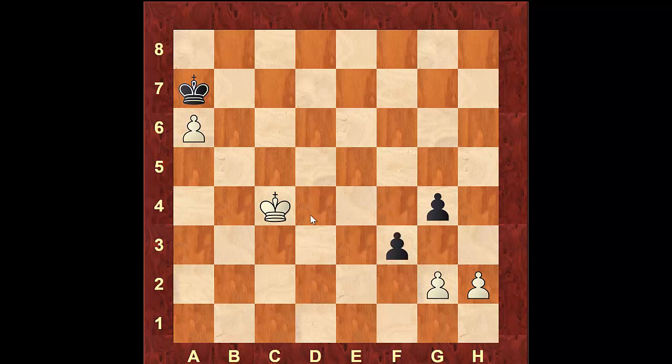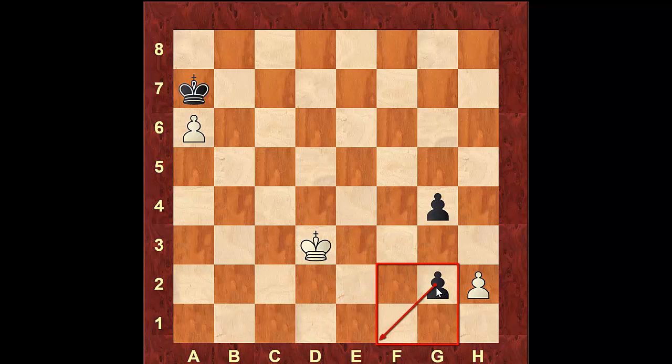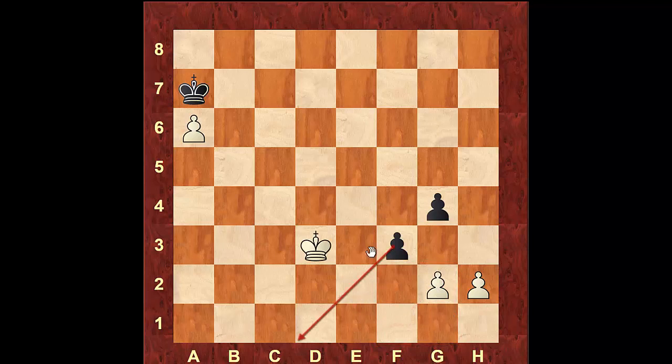Black will simply push the pawn, and you have to be careful — moving the king to d3 is a big mistake, even though it looks like we are in the square of the pawn and should be able to catch it. Remember, if the pawn takes another pawn and changes file, we will not be able to catch that pawn anymore. So king to e2 and then the pawn turns into a queen. If you step inside the square while the pawn can still take on another file, that capture will shrink the square. So what we want to do is take that pawn first.